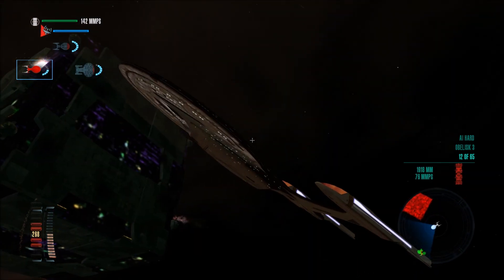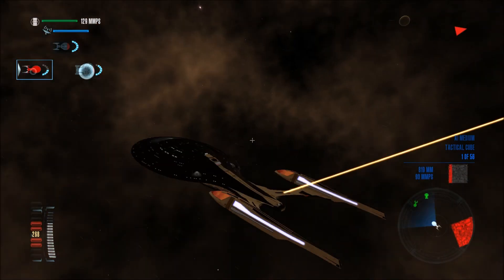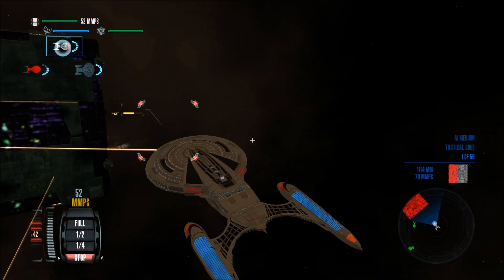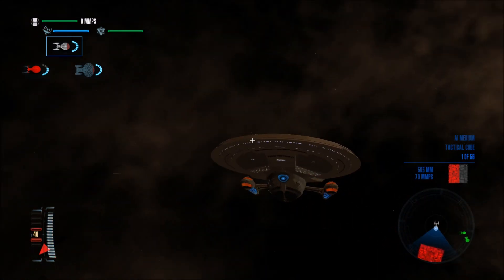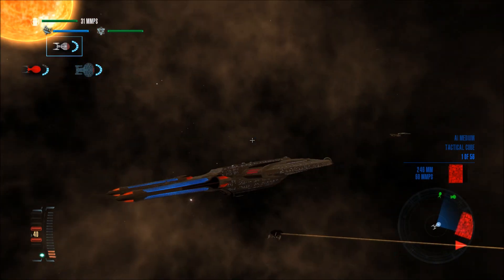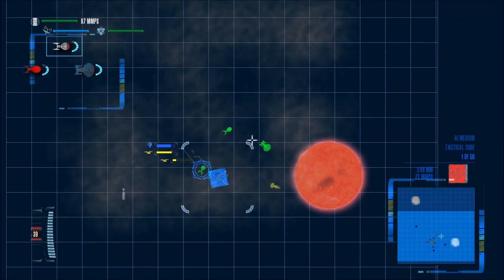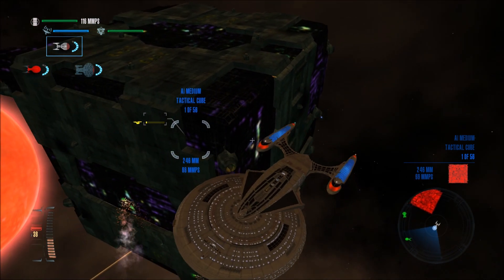Oh no, the cube is on me now. Okay, it's fine. Excalibur standing by — come on Excalibur, do your Excalibur things. Come on, torpedoes. Oh yeah, we have this battle won. The yellow guys are still alive — our allies are making it through this.